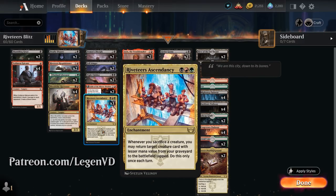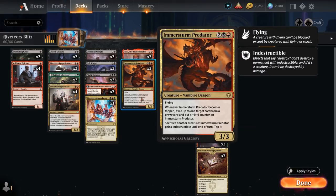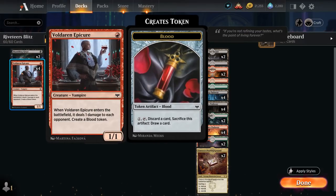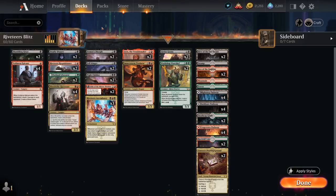Riveteers Ascendancy is an enchantment saying whenever you sacrifice a creature you may return target creature card with a lesser mana value from your graveyard to the battlefield tapped, and it only happens once each turn. We can also potentially activate this in the opponent's turn if we have something like a Predator in play, which allows us to sacrifice creatures at instant speed. Let's get started with our one drops: Shambling Ghast and Voldaren Epicure, which are good value creatures in the early game playing well in our sacrifice theme, especially Epicure making additional blood tokens to enable Blood Tithe Harvester, which we can then sacrifice to take out an opposing creature and with an Ascendancy in play get back one of our various one drops.